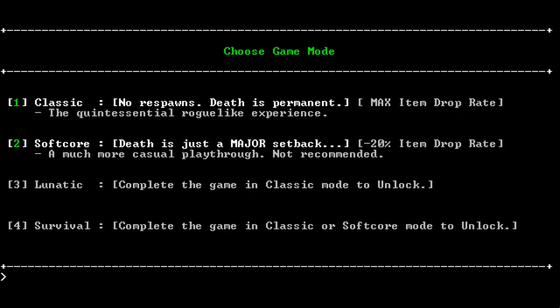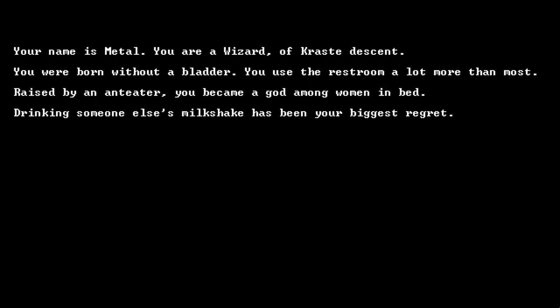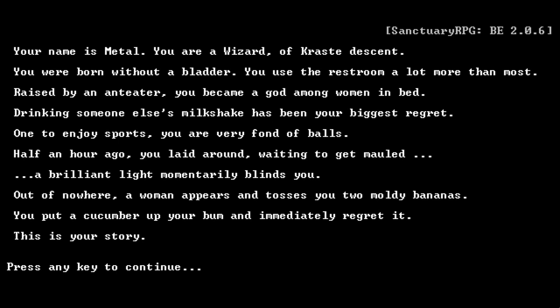Now we can choose the game mode. Classic has no respawn — death is permanent and all items drop. Or you can go soft core, which means death is just a major setback. There's also lunatic and survival, but we don't have those unlocked yet. We'll go for classic. Your name is Metal. You're a wizard of crassed descent. You were born without a bladder. Raised by an anteater, you became a god among women in bed. Half an hour ago you laid around waiting to get mauled. A brilliant light blinds you — a woman tosses you two moldy bananas. You put a cucumber up your bum and immediately regret it. This is your story. You can see the game is very tongue-in-cheek and doesn't take itself too seriously.